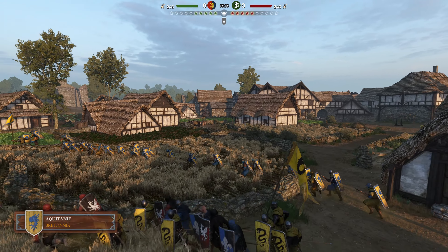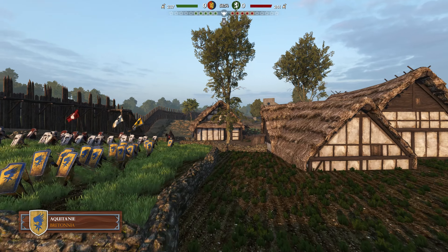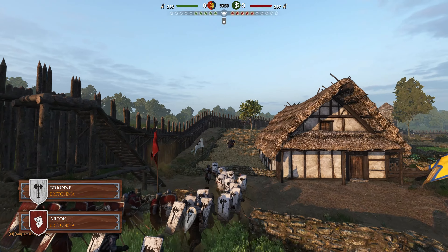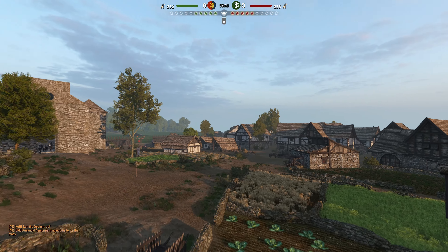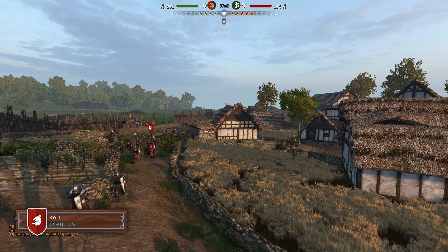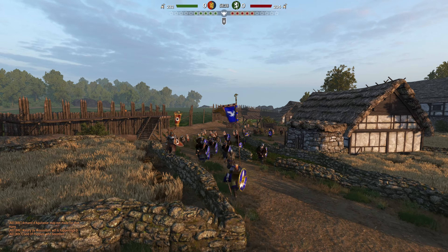On the right flank we have the brave men of Aquitani leading the way, and next to them we've got Artois and Brion. Heading over to the other side of the battlefield, the Coalition are arriving led by SVCI. Both teams are rushing for control point A and should arrive at roughly the same time.